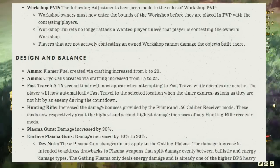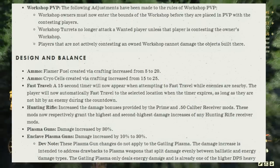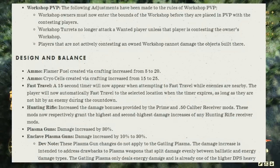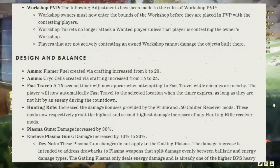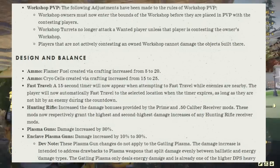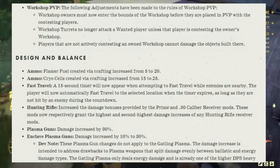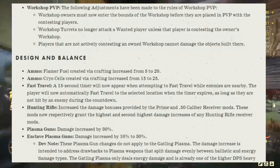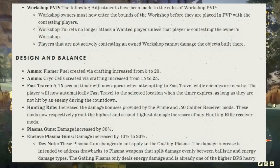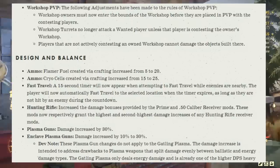Under design and balance: ammo — fuel and flame created via crafting increases from 5 to 20; ammo chiral cells created via crafting increases from 15 to 25. Fast travel: a 15-second timer will now appear when attempting to fast travel while enemies are nearby. The player will automatically fast travel to the selected location when the timer expires, as long as they are not hit by an enemy during the countdown.